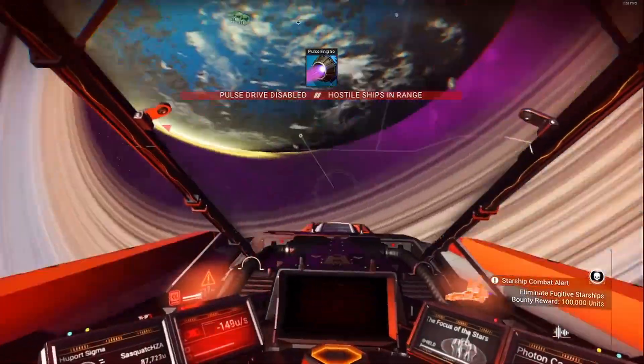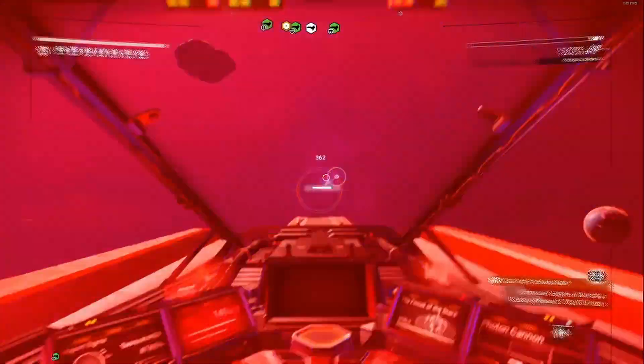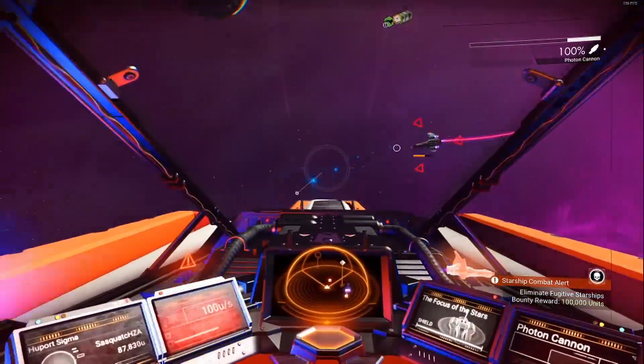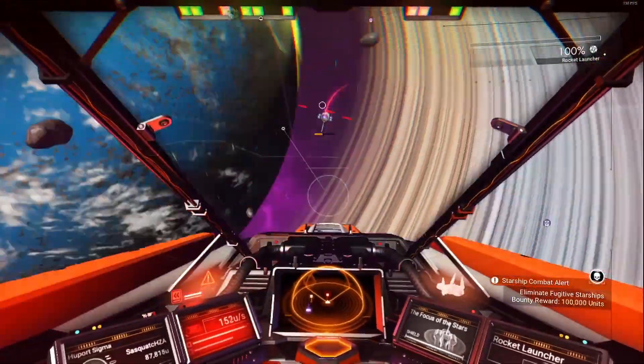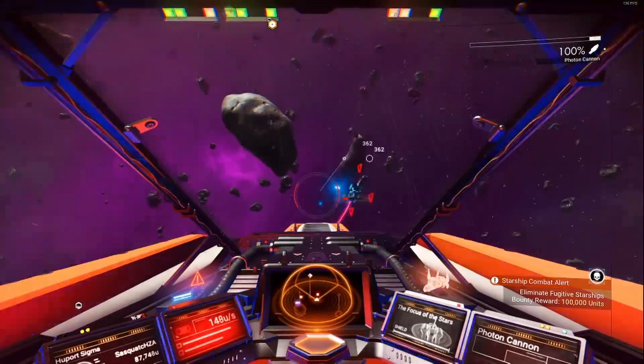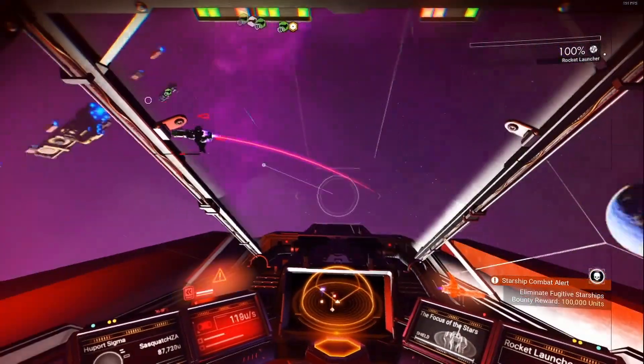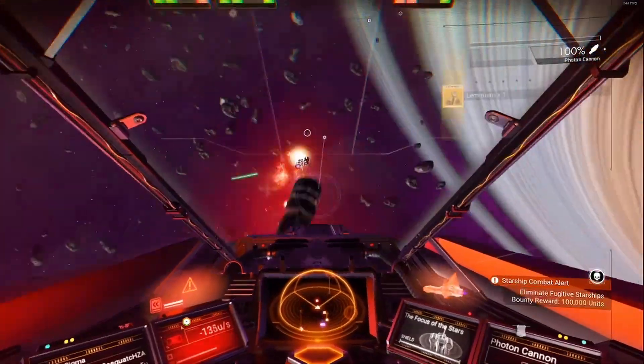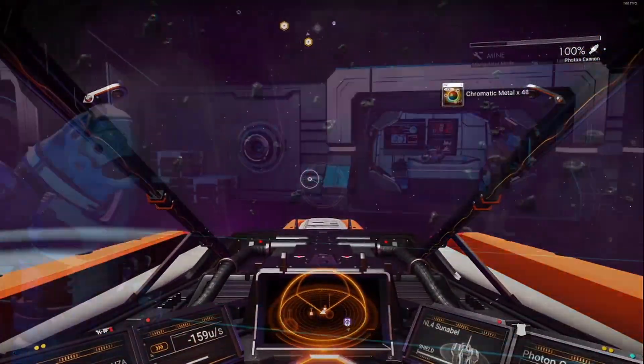Next in line is space bounties. Sometimes when flying around a planet you'll see there's a bounty, and if you find that your fighter skills are up to scratch, you are more than welcome to attack the bounty. Sometimes a couple hundred thousand units will come your way as soon as you defeat it, and if you have other ships close by they will help sometimes.